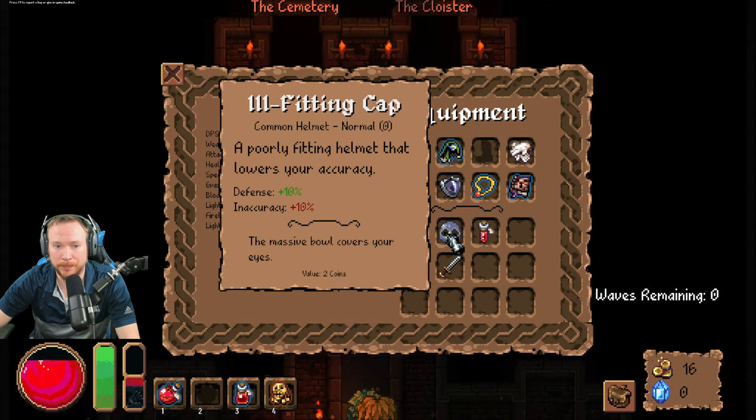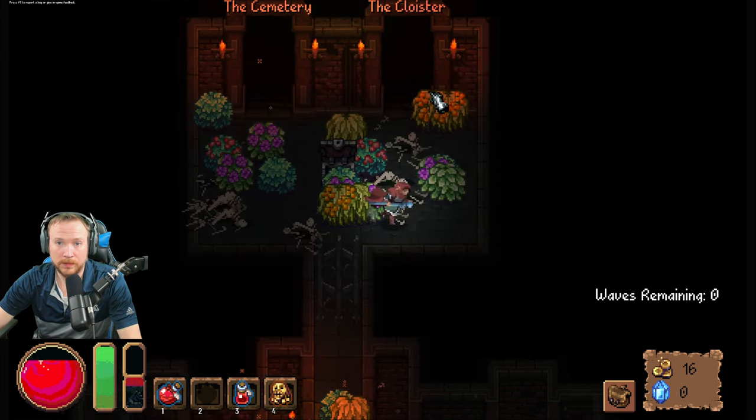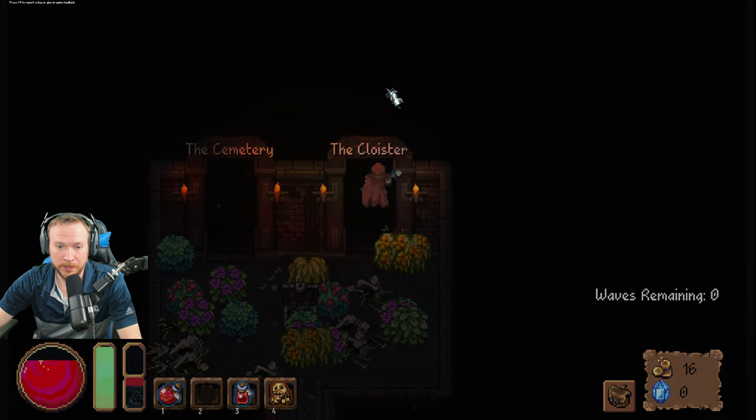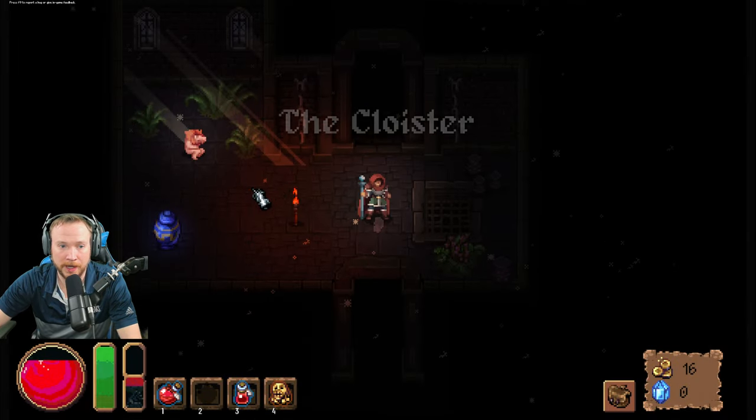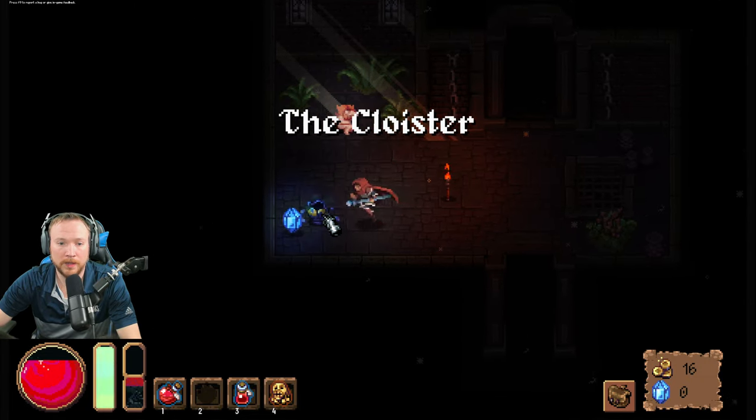Ill-fitting cat: defense plus 10, inaccuracy plus 10. I'll just keep that. The cloister — let's go to the cloister. Uh-oh, here comes the cat, messing with everything.